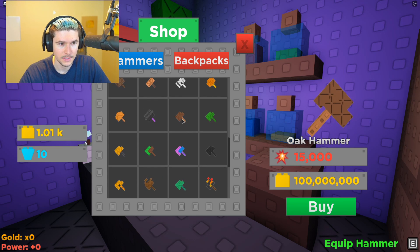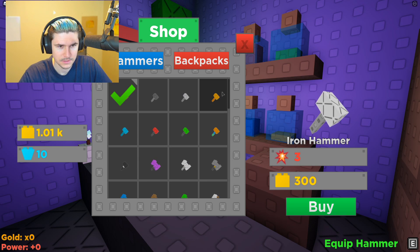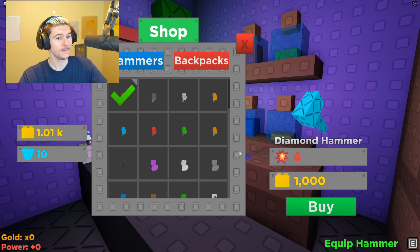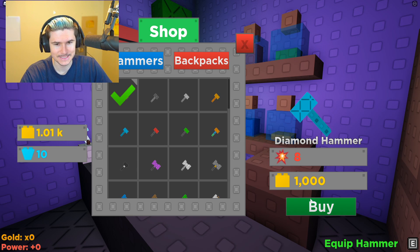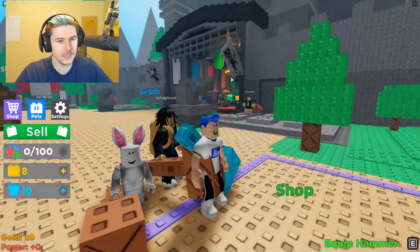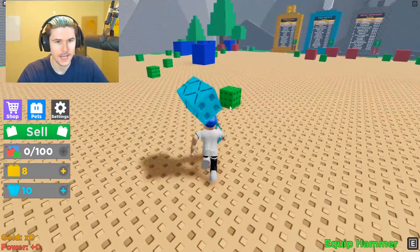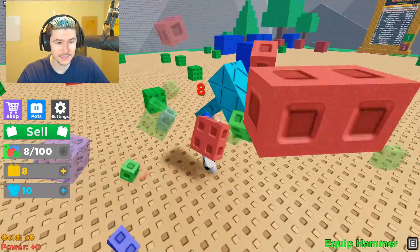We're gonna try and grind for it but it might take the entire episode. What do I have enough for? 300, 500, 1,000 - I could buy the diamond hammer. My first one does one damage, this one does eight. Should I do it? I don't know if it'd be more beneficial to buy a pet first or a hammer. I'm going for it, buying a hammer. I think it'll be a good investment. So we got ourselves a diamond blue hammer. Let's equip this bad boy and go over to some bricks.